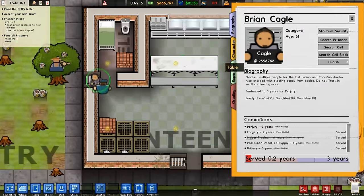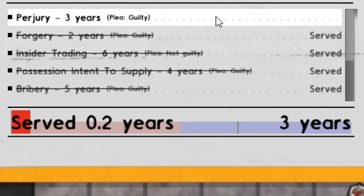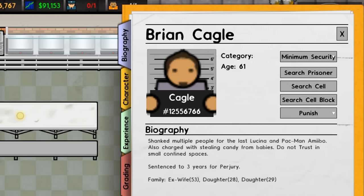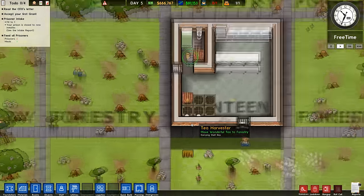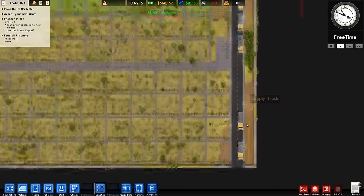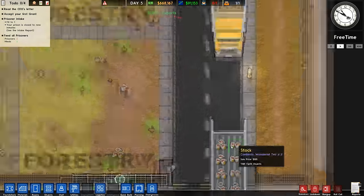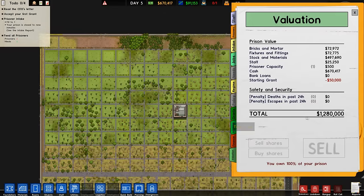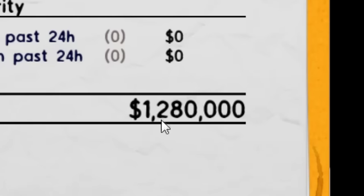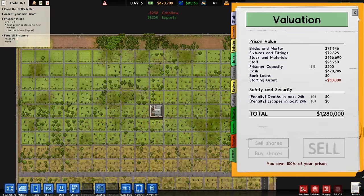Brian Caggle is a 61-year-old bloke who's currently serving three years for perjury. What a nice guy — he's got two daughters and an ex-wife. He's a pretty spicy character and he's got a wonderful time to look forward to. And here come the tea export trucks — look at them, getting laden with all this wonderful tea. Away they go. Our prison is already worth more than the previous one, which was massive. This one is apparently worth 1.2 million — much, much more than the previous prison.